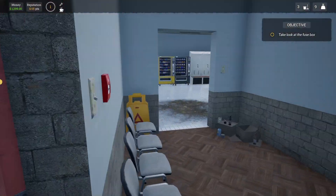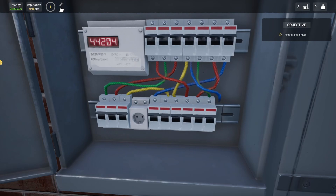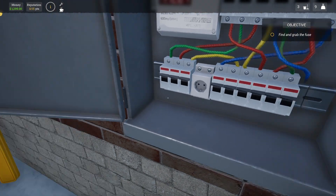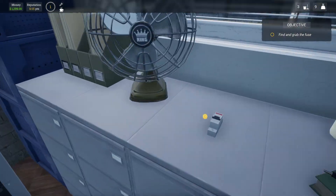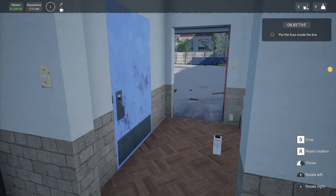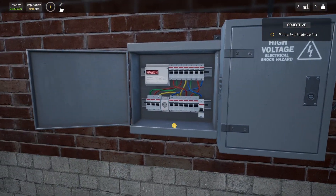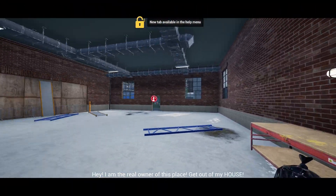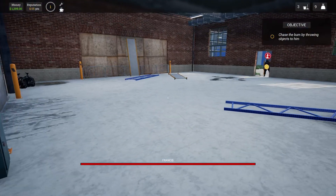First thing we need to do is get the electricity on. There's a fuse missing from here, so let's get the fuse which is in here. Now I'm a fully qualified electrician — I know what I'm doing — so we'll just stick that in there like that, and we have power. Okay, this is Francis.